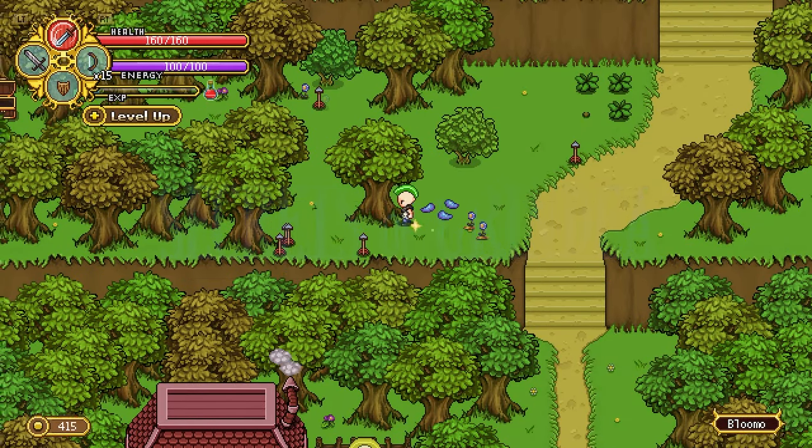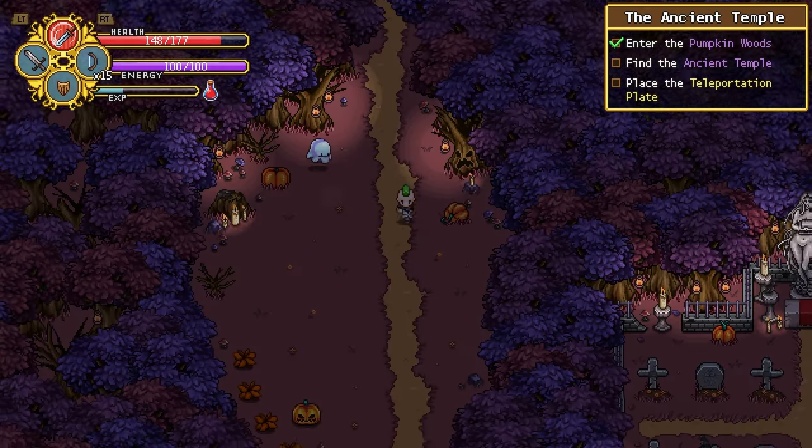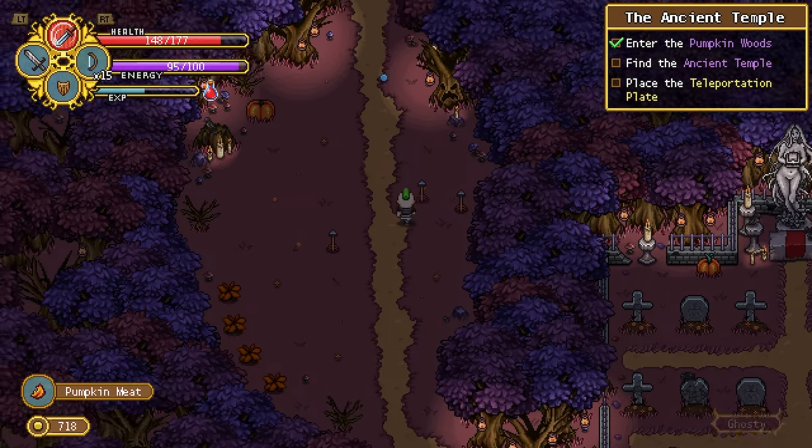Secrets of Grindia is a pixel art action RPG calling back to games like The Legend of Zelda and The Secret of Mana. And after an arduous 13-year-long development cycle from Free Man Studio Pixel Ferrets, the game finally transitioned from early access into its full release.